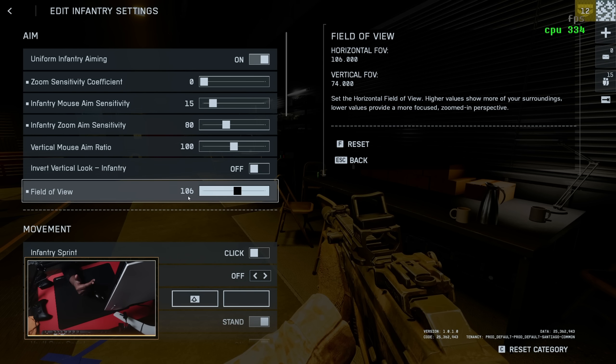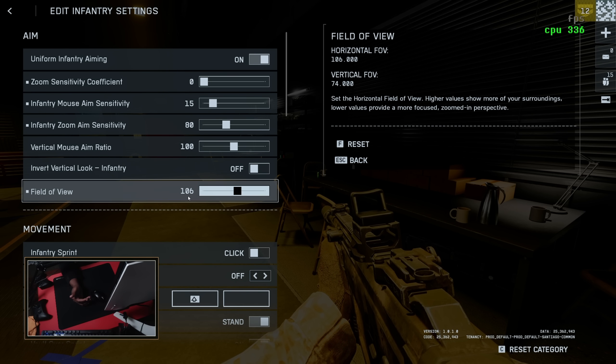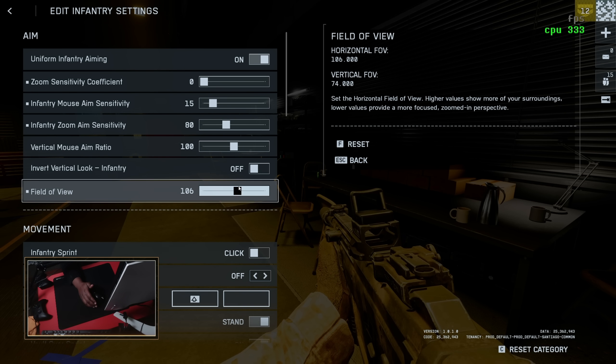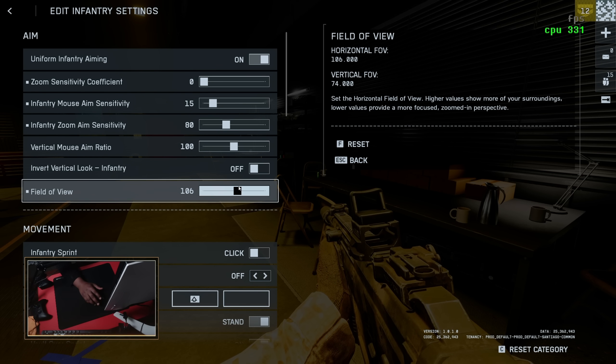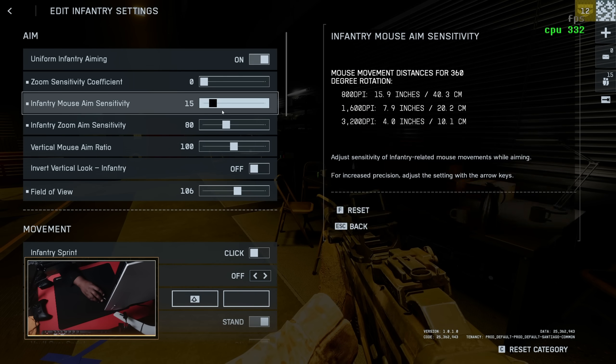My field of view is 106, just because there are longer range gunfights and sometimes it's really hard to see enemies. I used to play on 120 but on Battlefield I only play at 106 — I feel like that's a really good compromise where I can see enough around me. To be honest, I'm staring at my mini map half the time anyway.